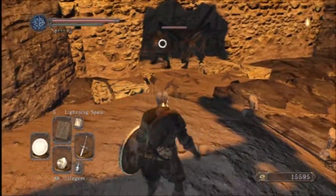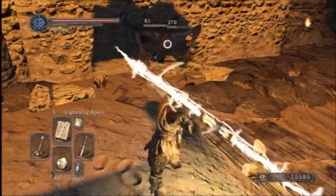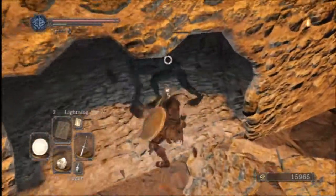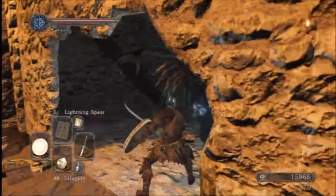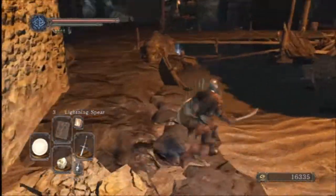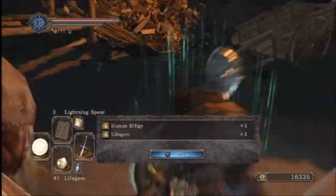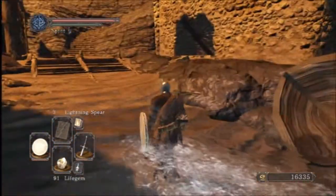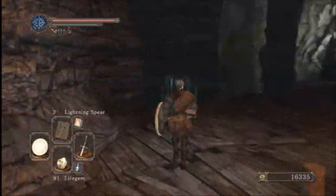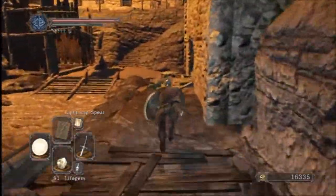Oh, more enemies. Alright, let me go grab that item in the water real quick - it's a human effigy and some life gems, which is good. Since I have close to 99 life gems, those are going to come in handy for later. I forgot to ring the bell for the boat so I got to go back upstairs to ring the bell.